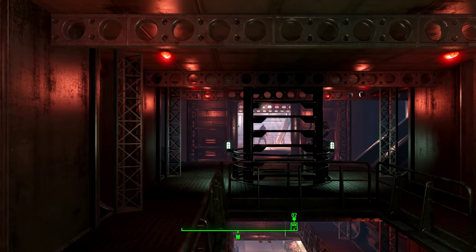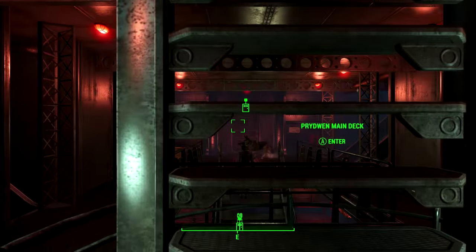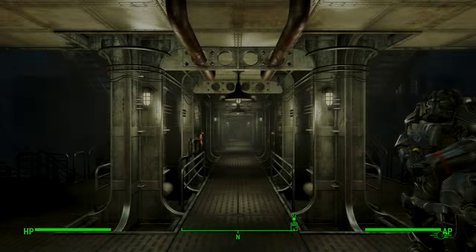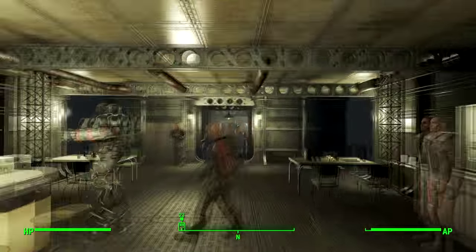Go up the stairs and head straight on towards the armory — it's at the other end of the ship. I'm going to be showing you a little trick on how to get inside the armory. In theory you can do this at level one with no perks.